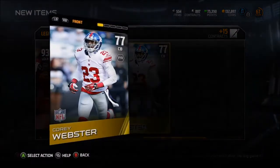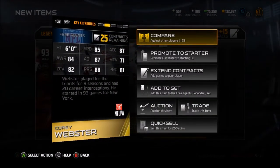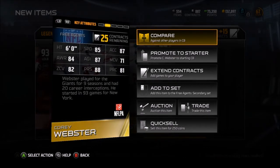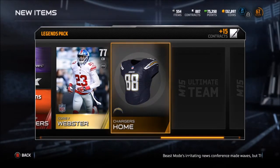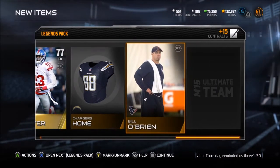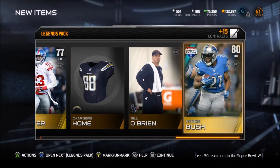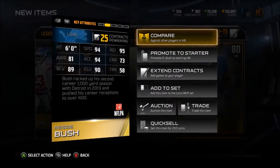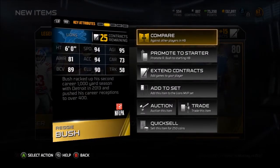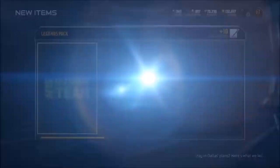Cory Webster - decent corner, LSU product. Wait - 85 speed, that's awful, never mind, not a decent corner. Chargers home uniforms, pretty cool - I'd rather get the powder blue alternates but I'll take them. Bill O'Brien and Reggie Bush. Reggie's a nice Madden running back but 73 carry rating is pretty awful. Turnovers are huge, on to the next pack. Kalief Barnes tackle, Miners offense - pretty good playbook.